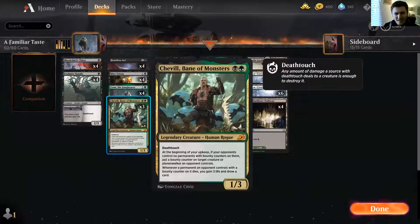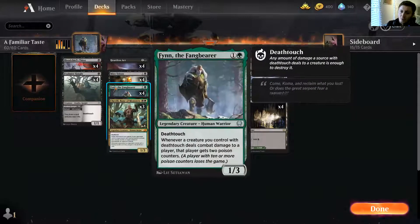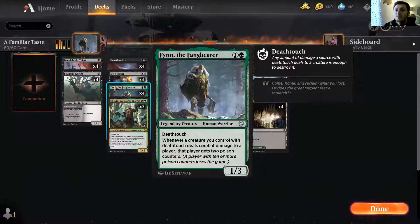Both removal pieces tie very nicely with Chevill, who didn't see a lot of play last season — which saddens me because he should have. It's a nice card, a really cool card. Four copies of Mire Triton, because deathtouch, a little bit of life gain, and some milling into graveyards — we'll come on to that in a minute. And then of course the big boy in the deck: Finn the Fangbearer. Deathtouch, 1/3, legendary warrior. Whenever a creature you control with deathtouch deals combat damage to a player, that player gets two poison counters.